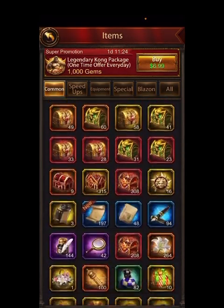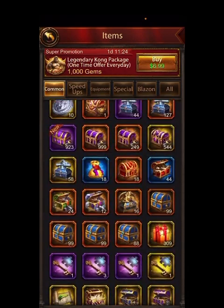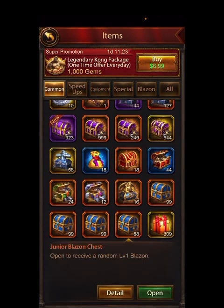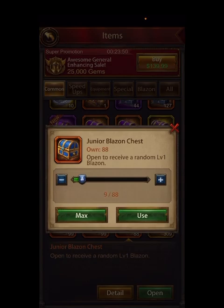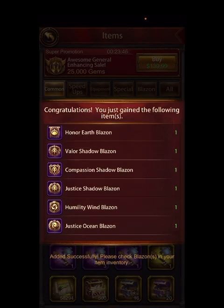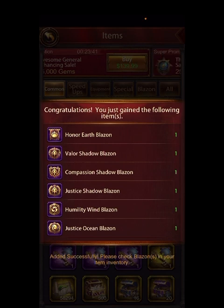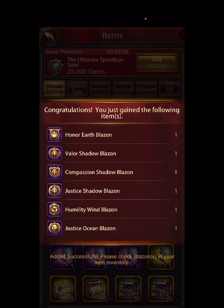My Blazins are up here. I don't open all of them at once because it's just difficult to manage. So what I do — I'll open, say, 10 at a time. The reason I only open 10 at a time is because it makes it nice and simple to sort through which ones are garbage — garbage ones you use to upgrade good ones — and which ones are worth keeping.